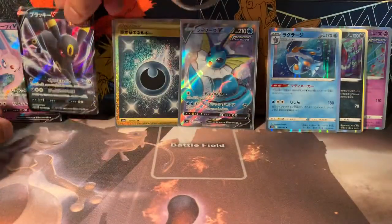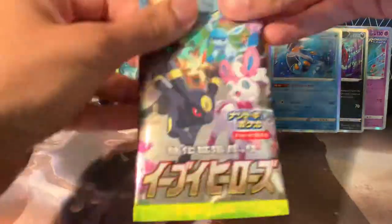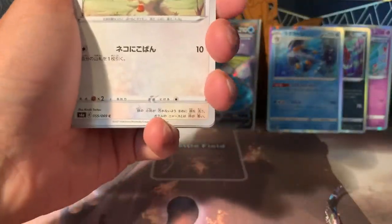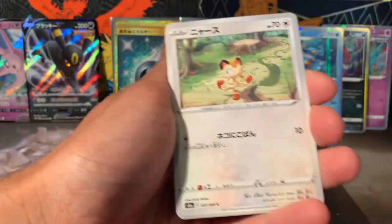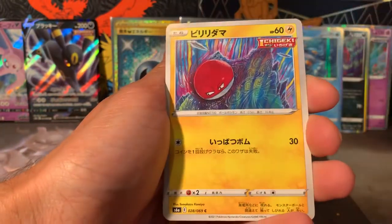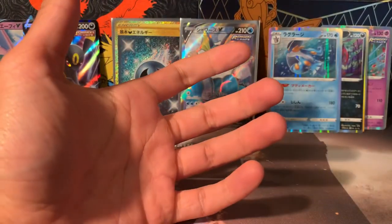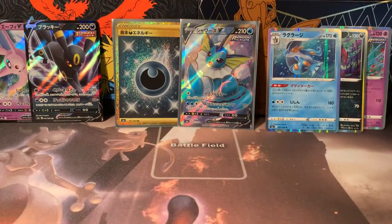Got my Umbreon V, Umbreon V-MAX, and I'm happy. I'm happy with this box now — much happier. That's sweet. Get some more V-MAXes, get some more stuff. This set is incredible — it's a very small set as well. There's Gordie and there's Morgrem — from Impidimp into Grimmsnarl.